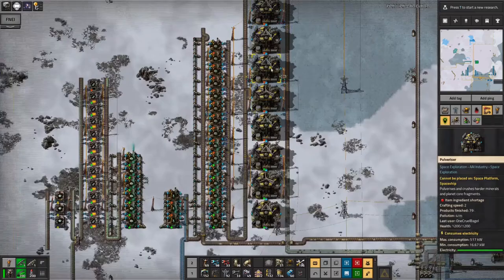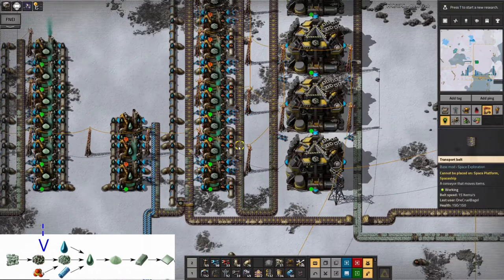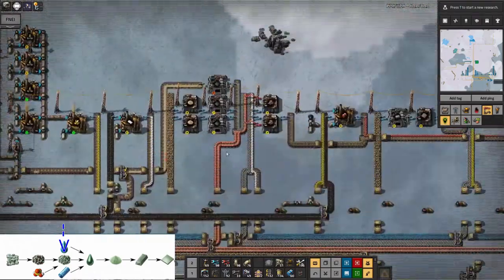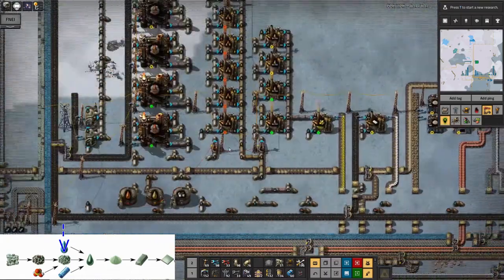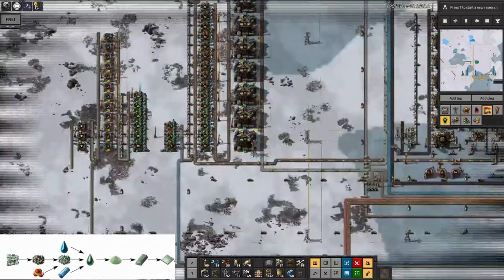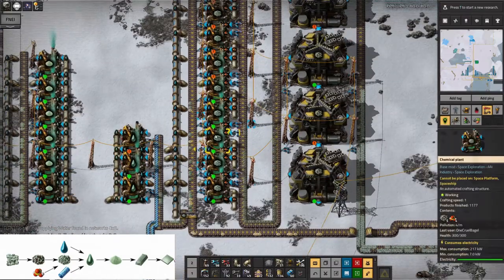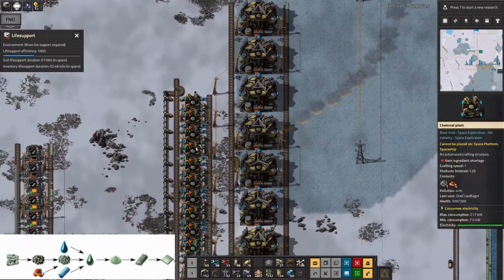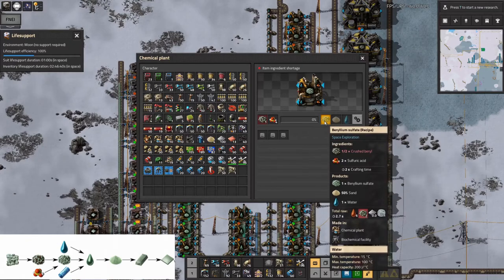Over here I've got a second thing - it's basically the same as the cryonite processing. It takes in the beryl ore, produces crushed beryl, which we then have to wash. This one has to be washed in sulfuric acid rather than water. Fortunately I was already making sulfuric acid on site for the cryonite processing steps and also for the uranium mining. So we wash the crushed beryl in the sulfuric acid - that produces beryllium sulfate and sand and water.